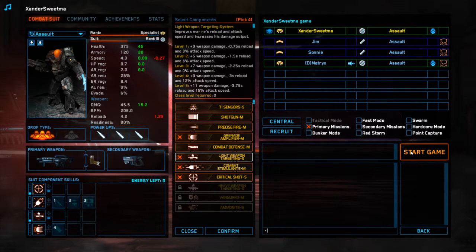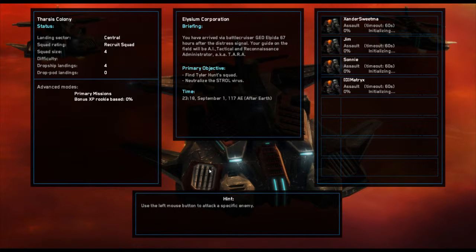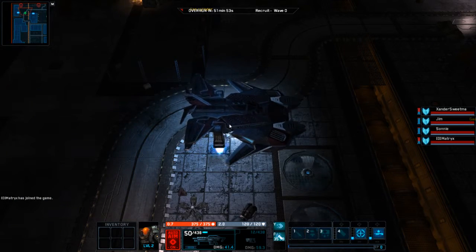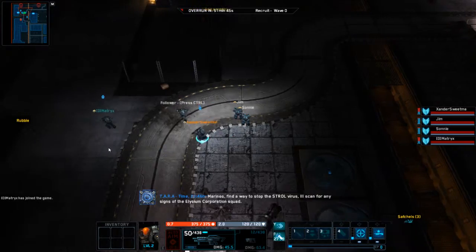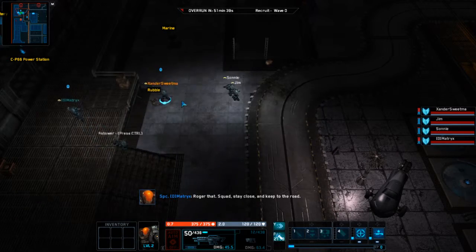Let's get in there and let's see how badly this goes. This is the first time I've actually got to read the briefing. We have to wait longer for it to load because you're hosting. Neutralize the Stroll Virus - we are overrun in 51 minutes and 53 seconds. I see a power thing off to the west, go get it. While that's happening, I'm going to loot the rubble and there's a marine just to the north which I will get afterwards.